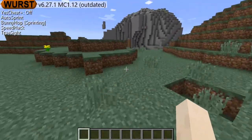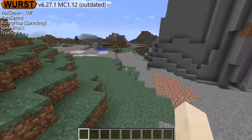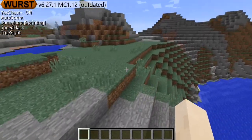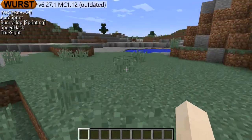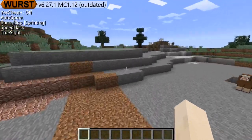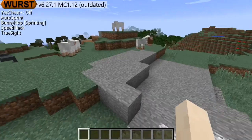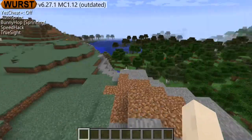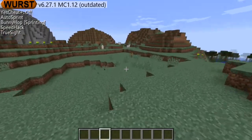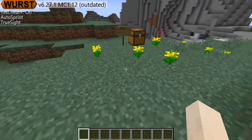Once you turn on speed hack it's crazy — look at that! You cover a massive amount of ground with that. People use this on servers just to run away from people, because this is the max speed you could go at in Minecraft without anything like ice. It's the fastest you could go just by sprinting and jumping.